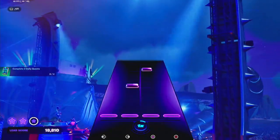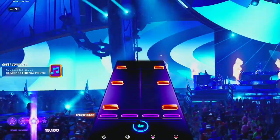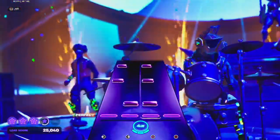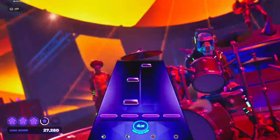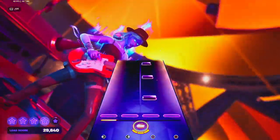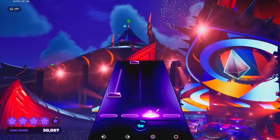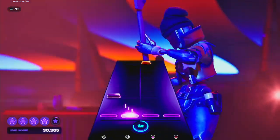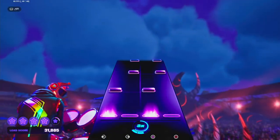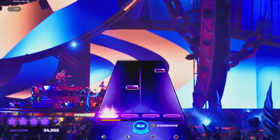Upon entering the Main Stage, players find themselves backstage, where a variety of features await. Here, in the backstage ambience, a rift stands ready for exploration. An NPC offers latency calibration and a central terminal provides access to the jam tracks on that rotation. This terminal facilitates track selection, difficulty adjustment and instrument preference, allowing each participant to customize their own experience. As players ready themselves for the stage, they can anticipate a rhythmic journey filled with challenges, overdrive mechanics and collaborative gameplay culminating in a festival of music delight.